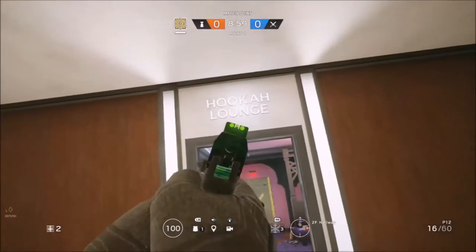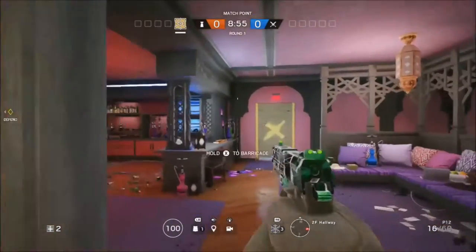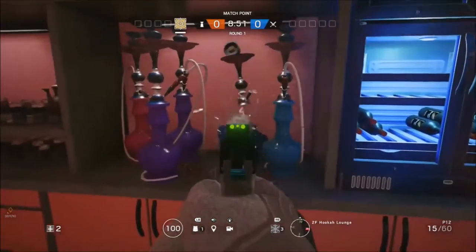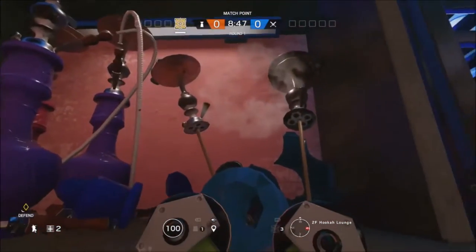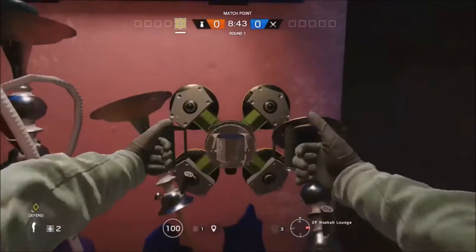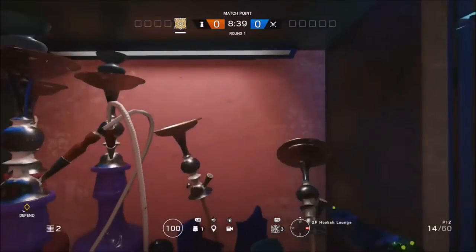So on today's video I've got a glitch — it's kind of on course. You just want to come to the hookah lounge on the second floor and come up to this room. Come over to this shelf area and place a Jaeger for his ADS on this wall here. It will not work if you stand up — you will need to crouch and place it.